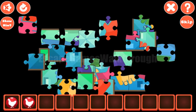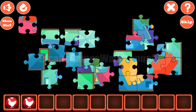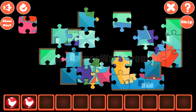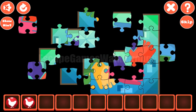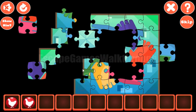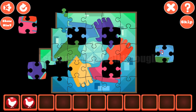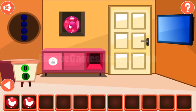Now let's solve this puzzle. It's not hard. This one goes here, and this one goes here. Now this part — the left side is done. Now let's make the top row and the bottom row. We've done it and got a shield.